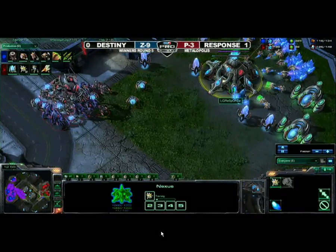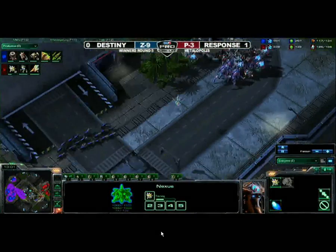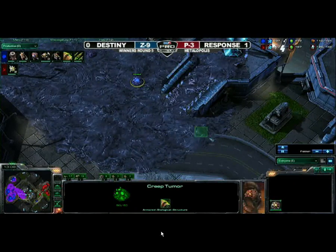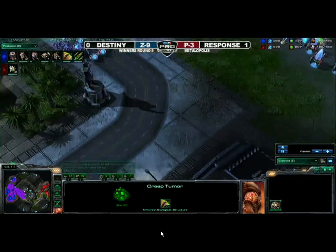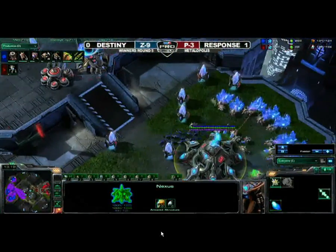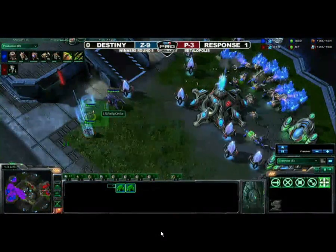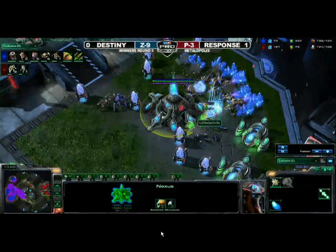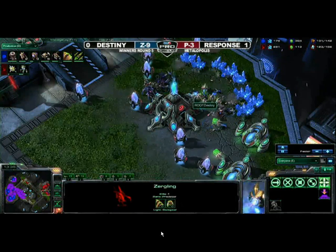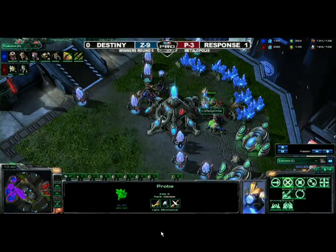I thought Response might actually be moving out there. It looks like Destiny's going to try to send some lings in there, but they will be deflected. And I also like the fact that creep tumors are coming down that bottom lane, but only one. Usually I see a lot of zergs actually getting a third or fourth queen and expanding that much faster. It looks like some lings are going to sneak into the expansion here. There are no units in sight. Zerglings are going to do huge amounts of damage, picking off a ton of probes. An enormous counterattack — Destiny is in great shape after that fight.